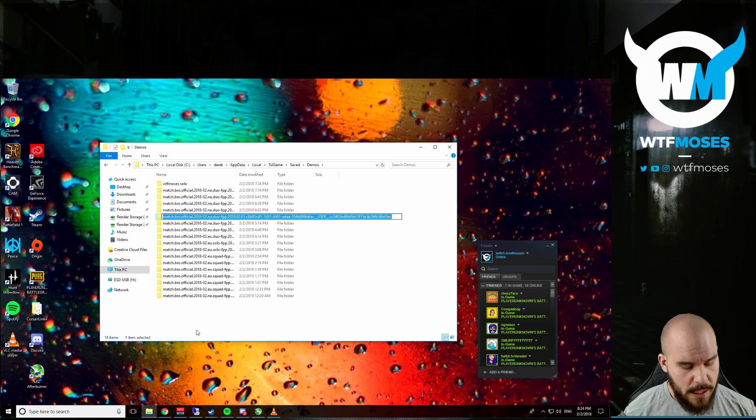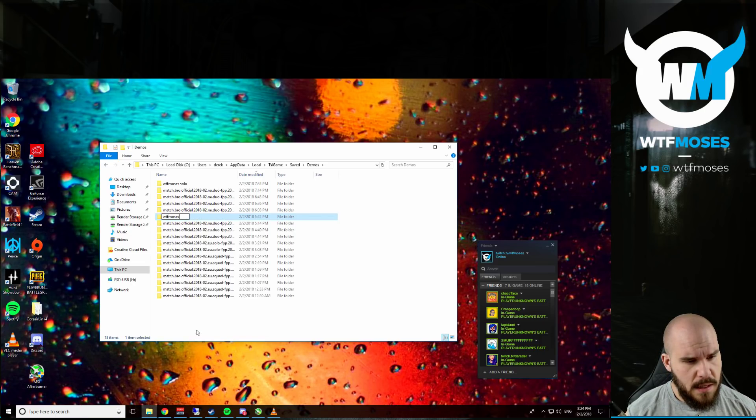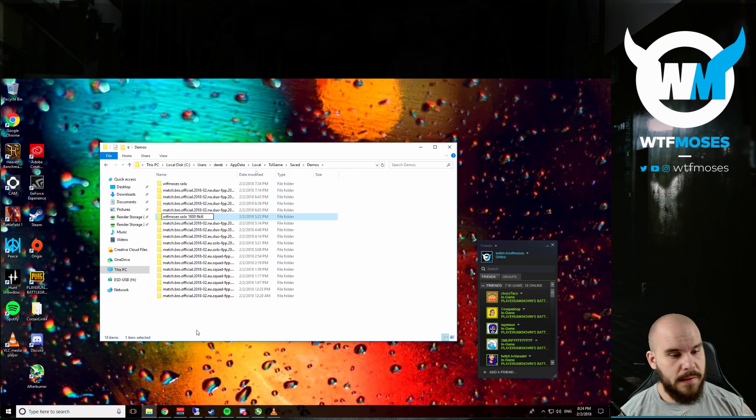I would like you to name it in this way: first it's going to be your username — so WTF Moses — then the type of game, and remember FPP only please, first person perspective only, then solo, then your rating, so 1800, and some description like 'nine kill' or something like that. It does not have to be a win — it can be any game you like.